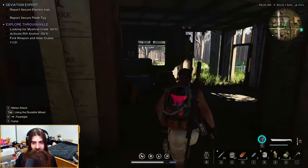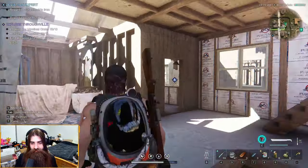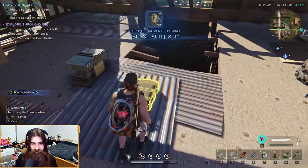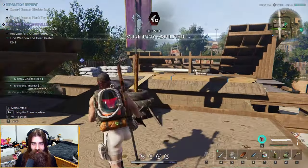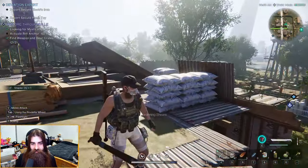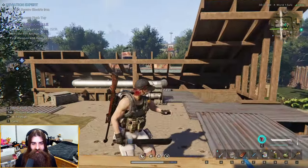Go up here, there'll be a little staircase, then go up the second staircase. Here's the mystical crates — got some blast suit fragments, nice. There's also a weapon crate, and if you go behind here you get a little bonus storage crate, very nice. That was right here, kind of northeast of the little icon there.